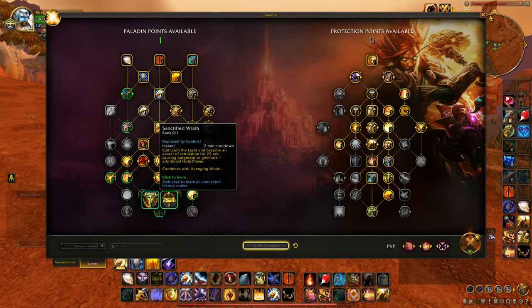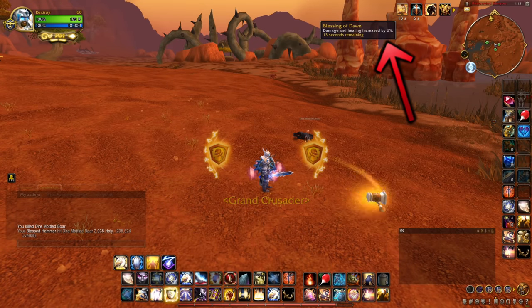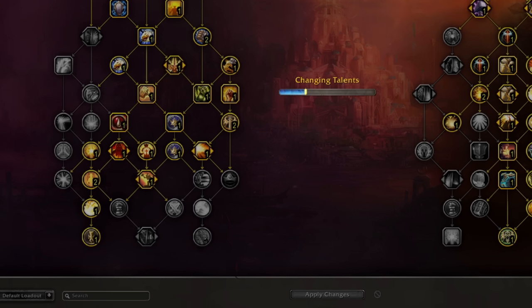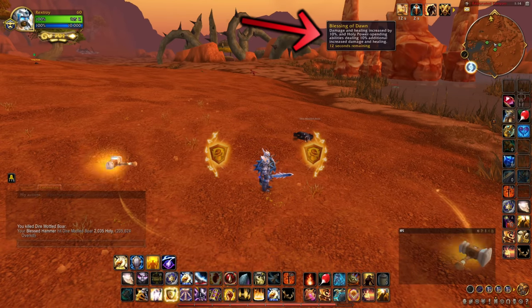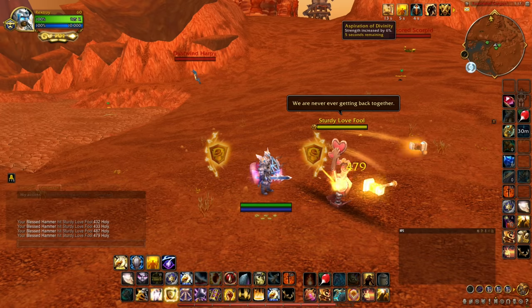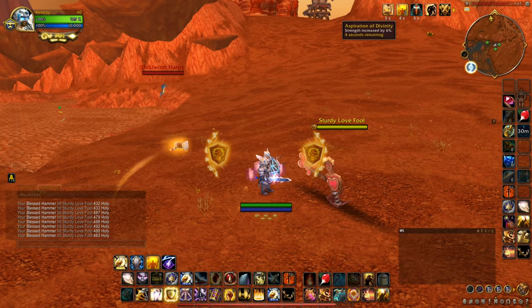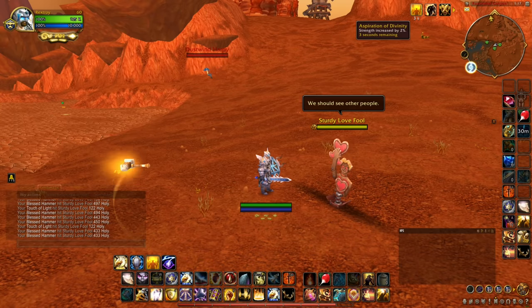Now for the general paladin tree — we have 3 bugs. First is Dusk and Dawn: the Blessing of Dawn should increase your healing and damage by 6%, and that's what it does normally. But if your talents include the node that makes Dawn also boost your Holy Power spender by 10%, this somehow buffs your standard 6% Dawn up to 10%. This is not a tooltip bug — it actually makes Dusk and Dawn much stronger than intended. Then we have Aspiration of Divinity, which gives you an overlapping main stat buff. The bug is that it stacks instead of overlapping, making it a permanent 6% strength buff rather than independent stacks that drop off separately.